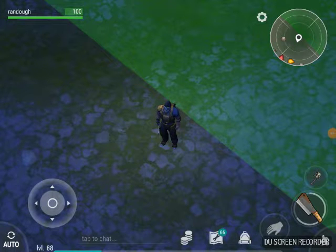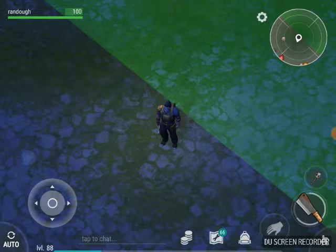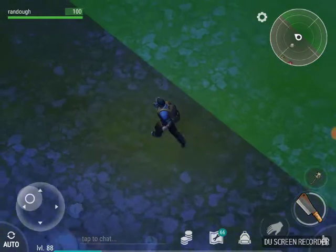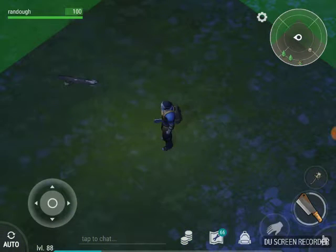Hey YouTube, welcome back to Rando Gaming. This is the last day on our survival and we're going to show how we farm wood. Last time we showed how we farmed ore. You can see I have three hatchets, two weapons - one heavy, one light. You can run two light. Bats work well. I use the Devastator because I have plenty of them and it takes out a fast biter in one hit.